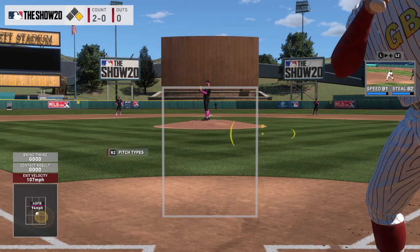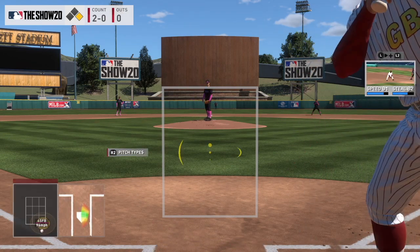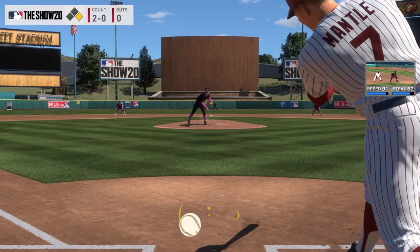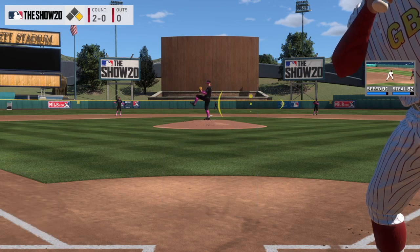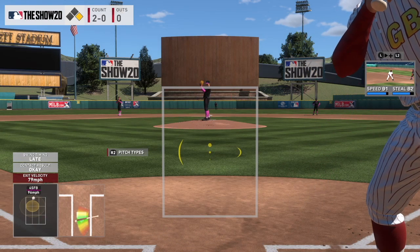Here's the low approach. There are some players that use this — they sit low in the zone, a little bit low. There are a lot of top players that use that; if you go on Twitch, you can see them. This is really good because you can get around on those low pitches. It's just about the area you're struggling on — you can move your PCI accordingly. That's why my approach doesn't work for everybody, so I'm trying to be more diverse and give you other options to improve your game.